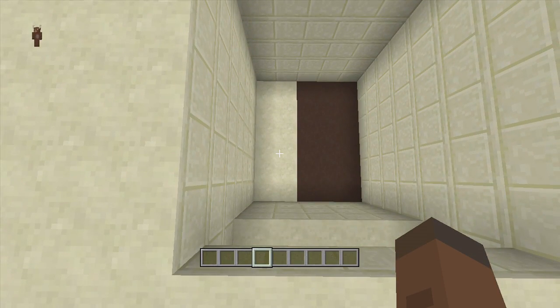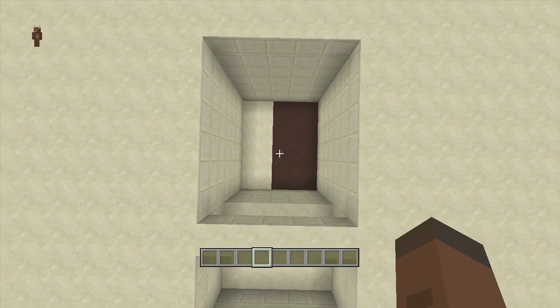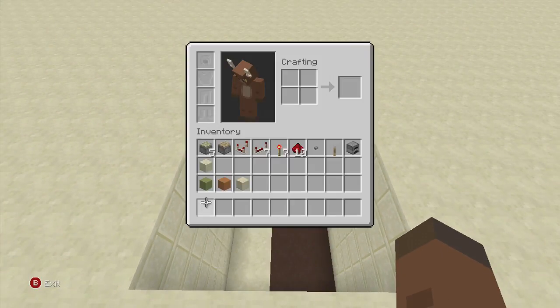This little two-wide area right here is just for our monostable button so we can activate our piston lift from the inside, and right here is just where it's going to be letting out. So just remember it's a five by six spacing and you also have to dig down at least seven.